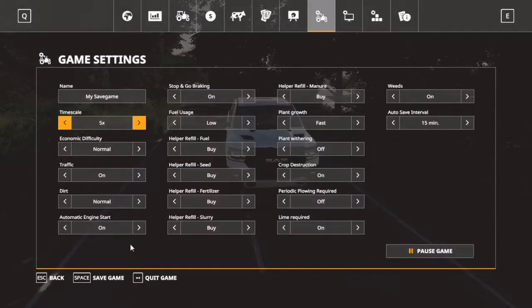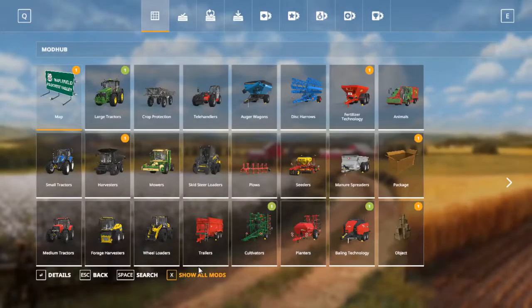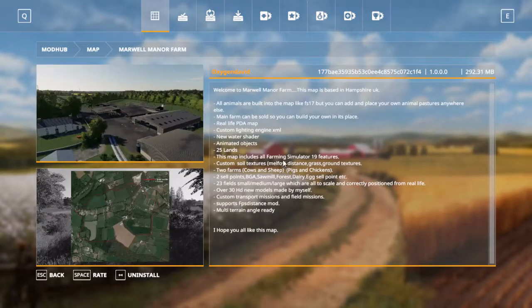I'm going to show you on Mod Hub what it is. You have to click 'show all mods.' Yes, it is by Oxygen David — so it's right there. There are 25 pieces of land, and there's a lot of new stuff in there. The animals are already placed there for you, which is another great thing I like about this map. Thank you very much for watching. I hope you liked all three of these new mods — I certainly do, hence the reason why they're on my list. I'll see you next time.